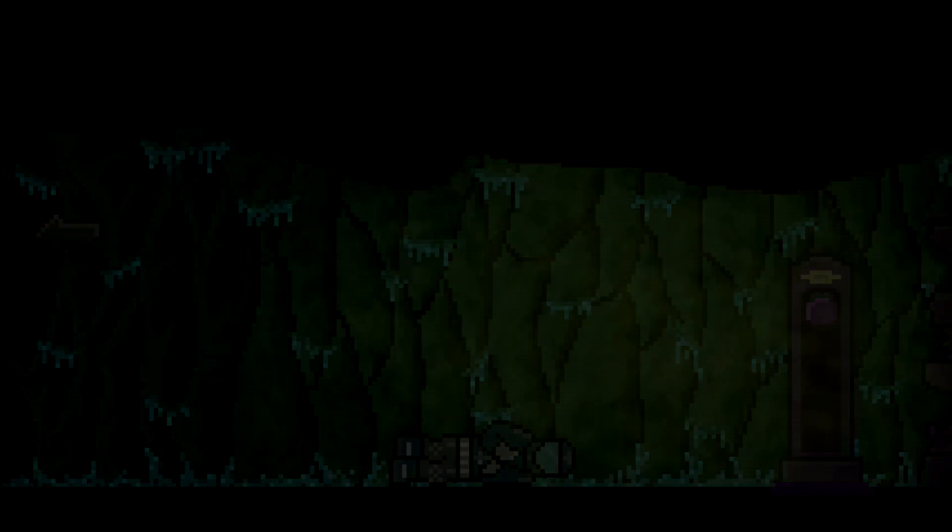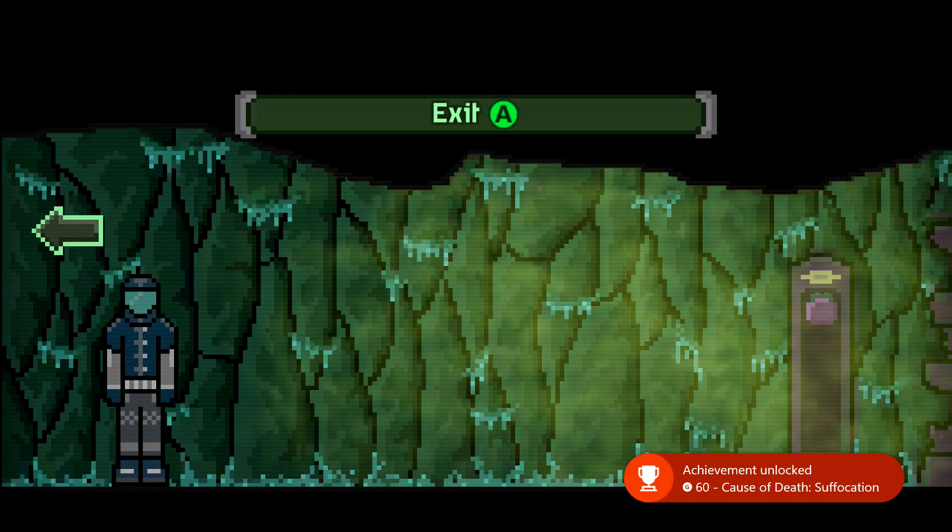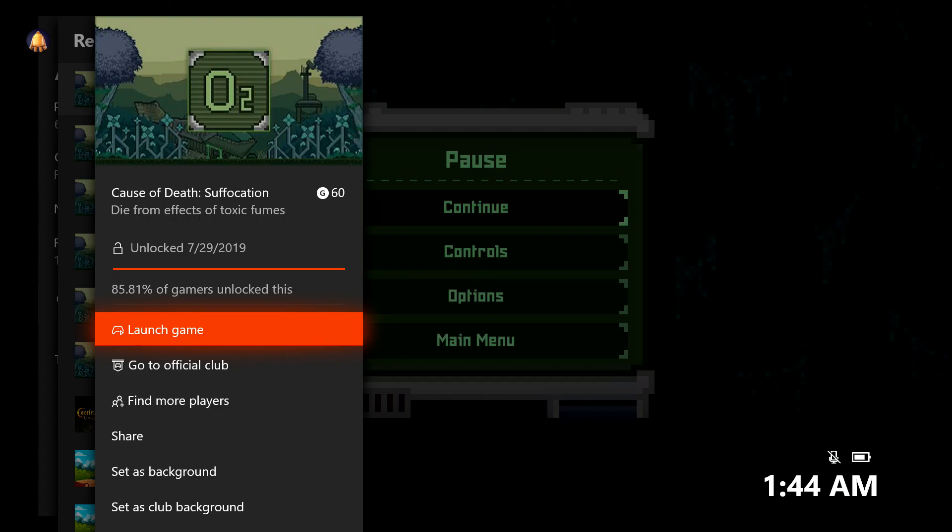Head inside the cave and without the filter, just walk into the poison gas. Your character should suffocate to death and, more importantly, you should get the achievement — 60 gamerscore — and that's all there is to it.